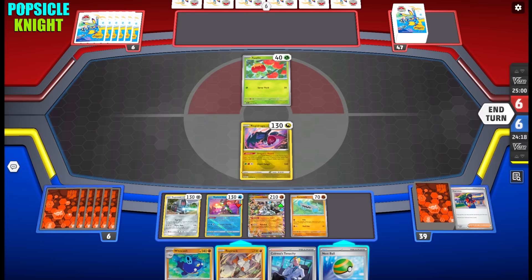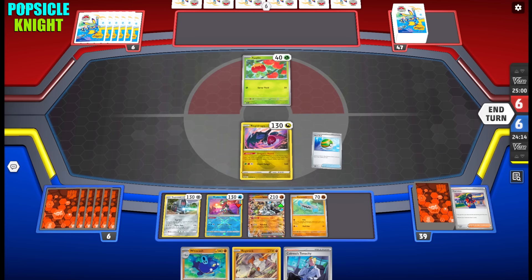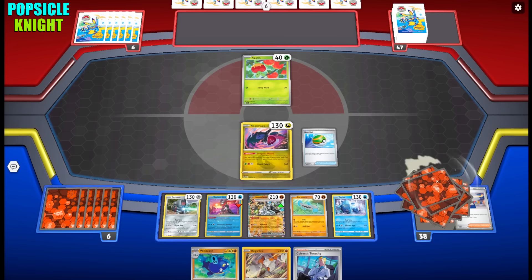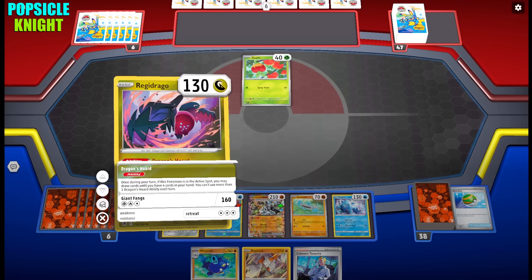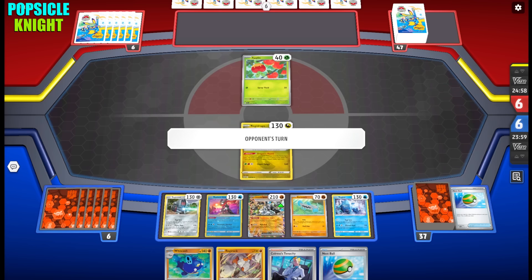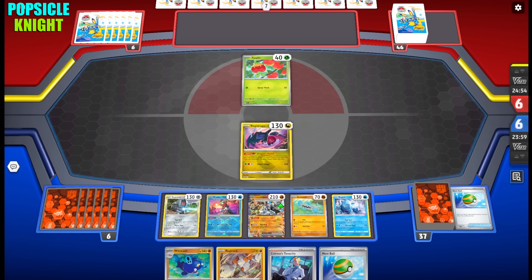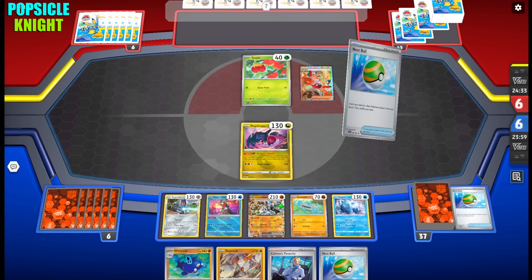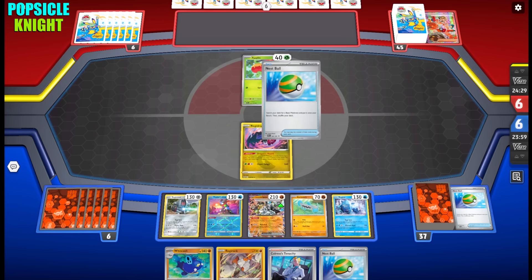We got a Barboach, a Regirock, and a Nest Ball. I'll use Nest Ball to get another Regi on the bench since we need all six. Dragon's Horde draws one extra card and we got another Nest Ball. Our setup is looking great — we got Colress's Tenacity to get Area Zero and another energy. We can use Radiant Greninja to discard it. We need Regigigas and Regieleki to complete the six Regis, then evolve next turn into Whiscash.